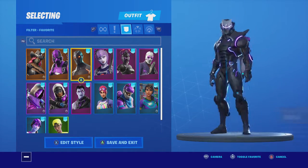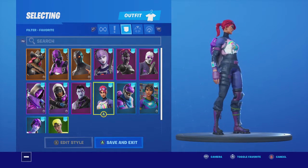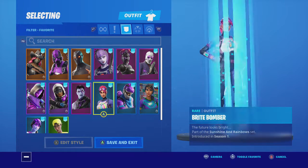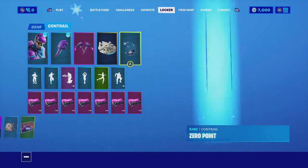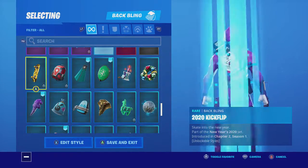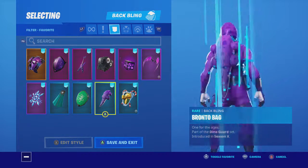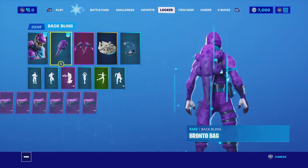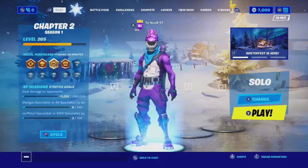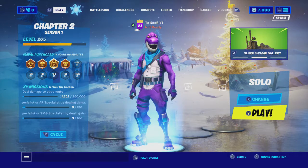But to be honest with you, my favorite combo is probably either Bright Bomber, the soccer skin, or this banner skin — I just really like this. And then for back blings on him, my favorite is either the banner shield or the minty elf shield. I really like it, I don't know. And I think that's it.